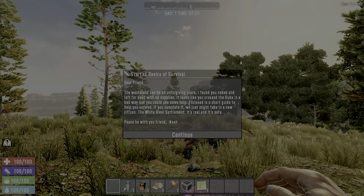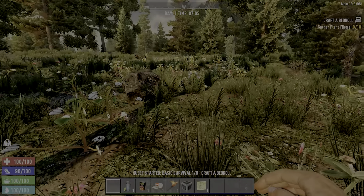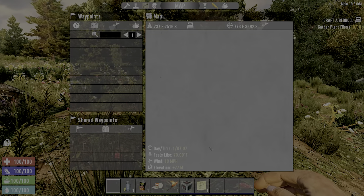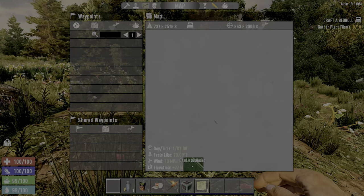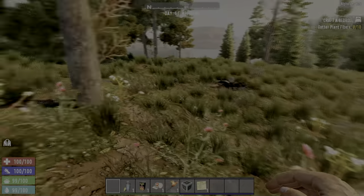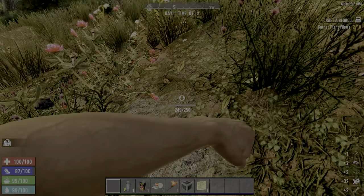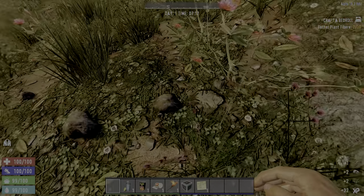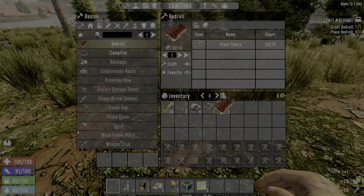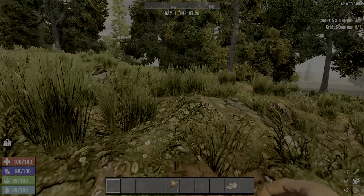Alright, here we go. Let's try to figure out where we are first. Check the map. Okay, looks like we're pretty much in the middle here. Alright, that's fine. So first things first, let's get some of these starting resources and get the initial quests knocked out. Alright, we're off to a good start here.